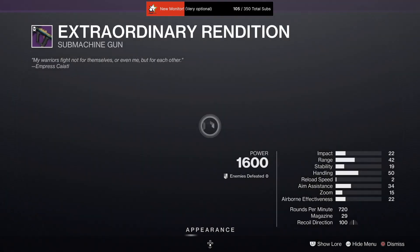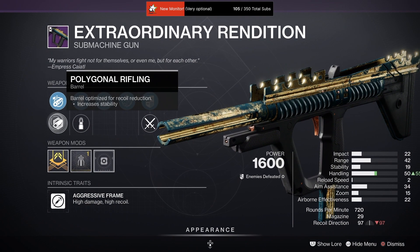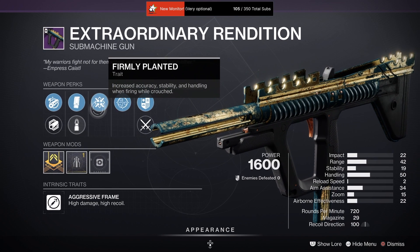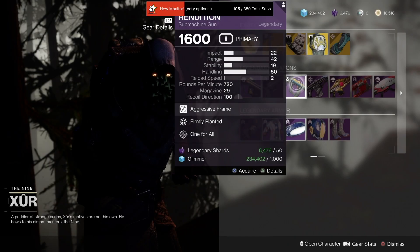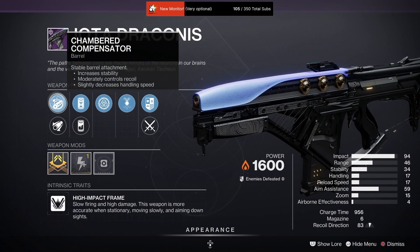Next is Extraordinary Rendition with Chamber Compensator, Polygonal Rifling, Extended Mag, Steady Rounds, Firmly Planted, and One for All with a Stability masterwork.